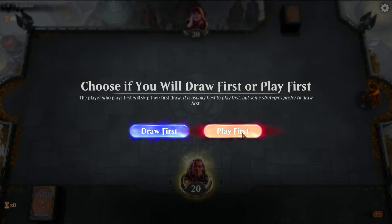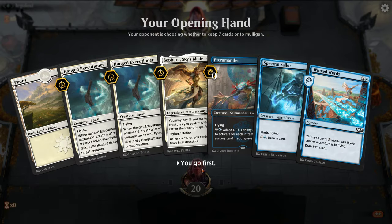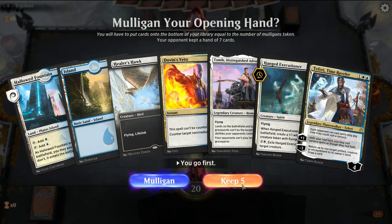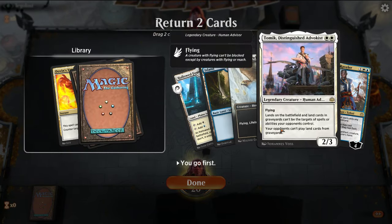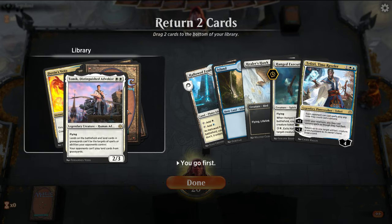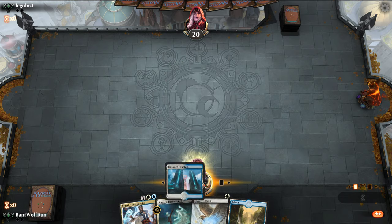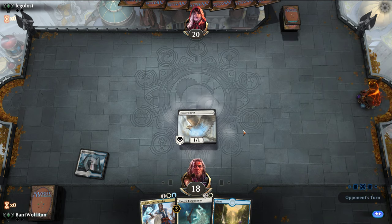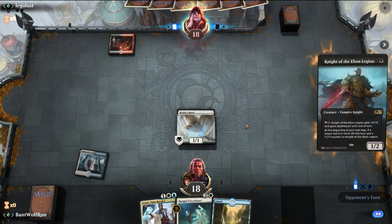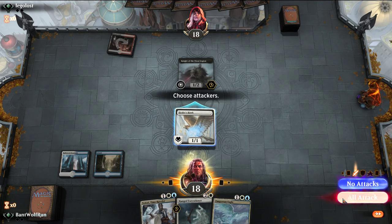Alright, let's play first. I don't like this hand because we have no one-drops. And now we have no one-drops again. Well, let's get rid of Veto, and I'm probably going to get rid of Tomik here. So the mana base has already kind of hurt us — we might put in a couple tap lands.